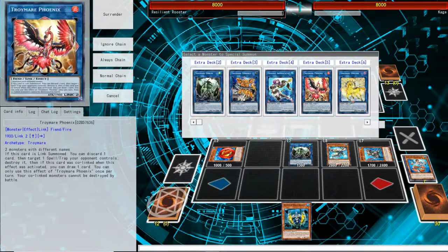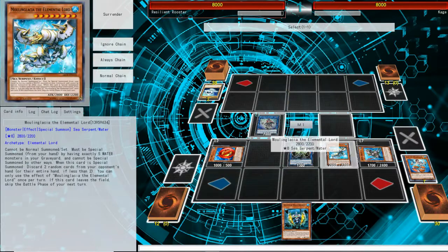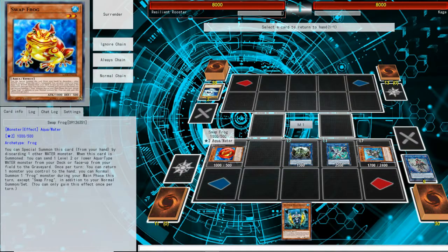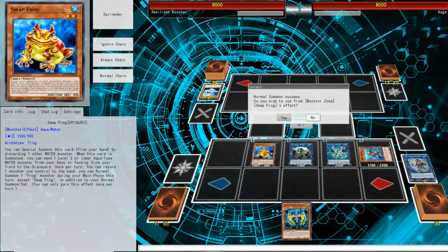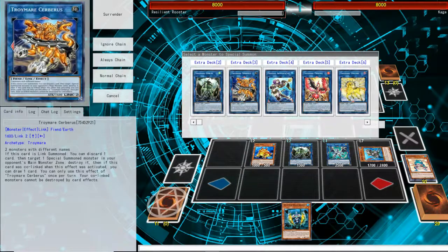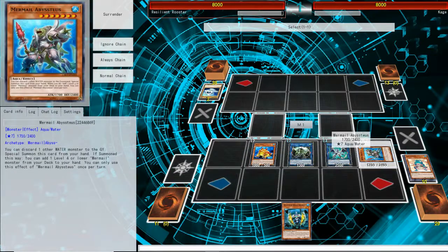Next, we're going to go into Firewall, using the Summon Sorcerer and the Elemental Lord, and summon in this slot. Next, we're going to use Swapfrog's effect to add it to our hand. We're going to normal summon it next to our Goblin, and this lets us send another frog — we're going to send the Rodentone. Next, we're going to Link summon to the Cerebus, using the Swapfrog and the Bystheus.